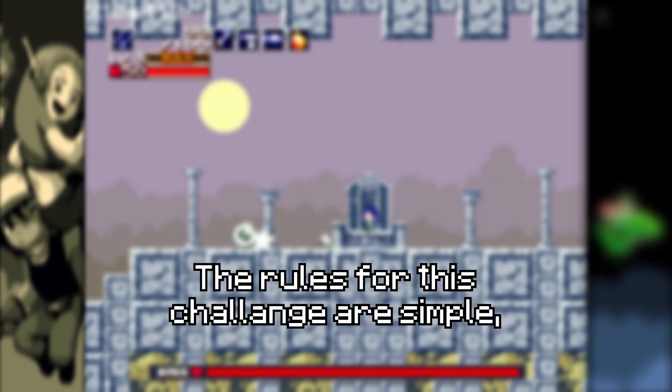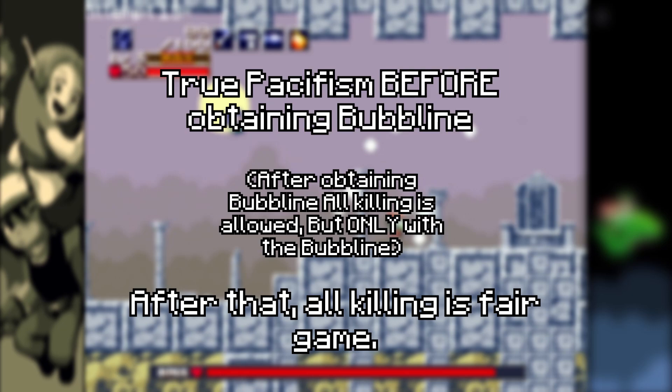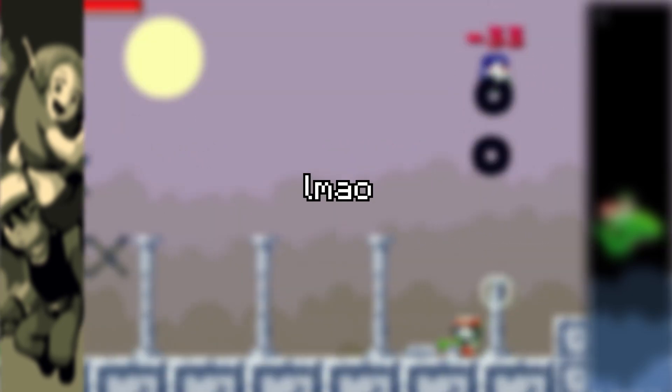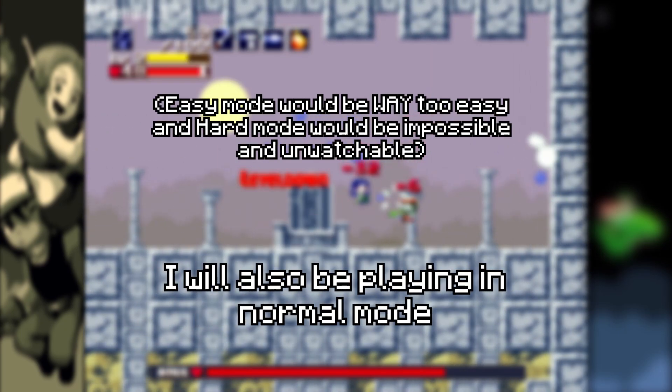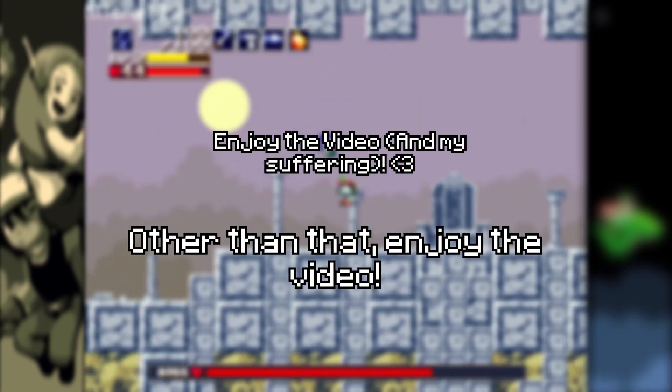The rules for this challenge are simple. Before obtaining the Bubble Line, I must be a pacifist. After that, all killing is fair game. I cannot use any cheats, scripts, or outside support — except emotional — to boost the Bubble Line's firing capabilities. I will also be playing in normal mode for obvious reasons. Other than that, enjoy the video.